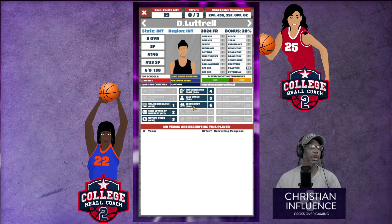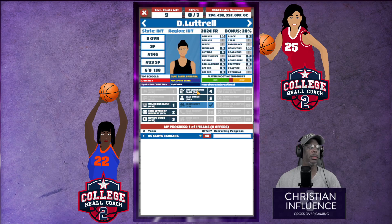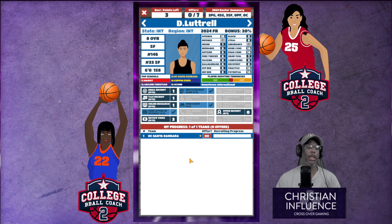Shooting forward — we didn't even do any recruiting on her and she's already showing up. Let's send the scout out. Practice ten, potential ten — you can't beat that. That's almost guaranteed that every time you practice with her during the season she'll improve. She's international, but hey, we've got to go for that. That's going to be a lot of recruitment points, but whatever. She's only eight overall — we'll go with that, no problem.